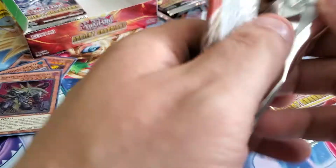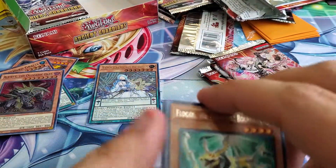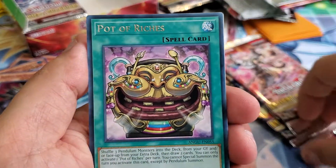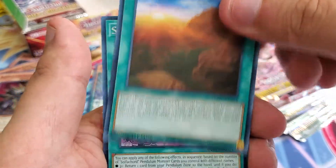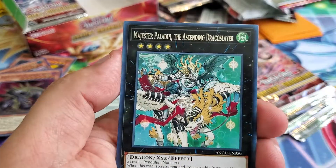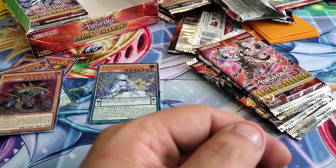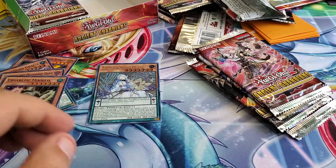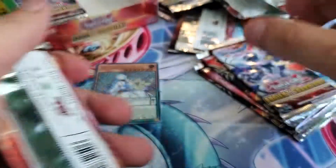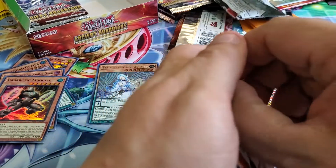Sorry if the camera keeps focusing in and out, guys. We got Oxen Eyes, Sulfacord, Evil Dragon, Anita, Magister Paladin, McBellus. Got about four packs left on the right side.